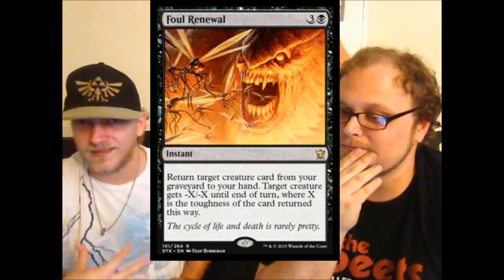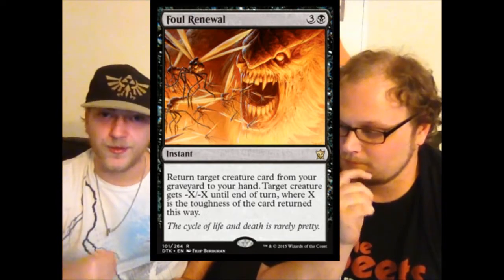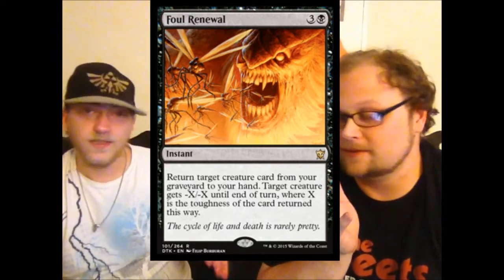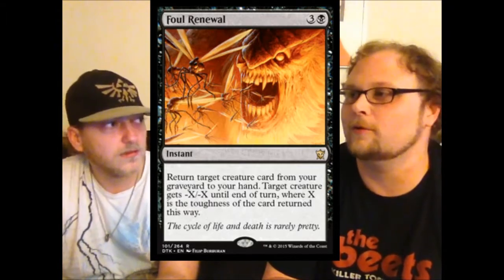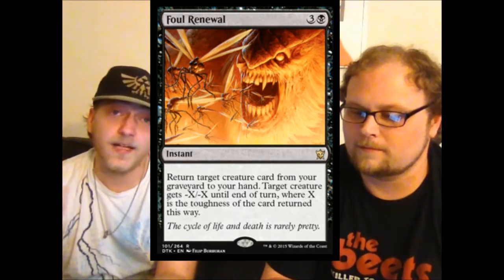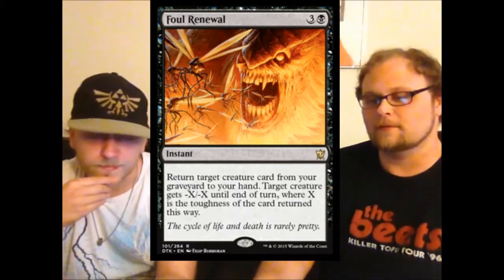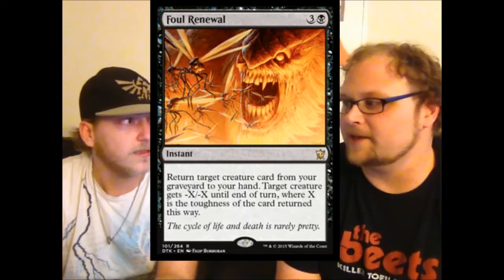There is a potential standard option for Foul Renewal — some form of black control deck where your big finisher has something like seven toughness. There are plenty of high-toughness creatures in the format right now — all the Gorgons, all the dragons — plus things meant for the Assault Formation deck. Also, since it's negative X negative X, it kills indestructible creatures. In Abzan, it gets your Siege Rhino back and kills a guy.